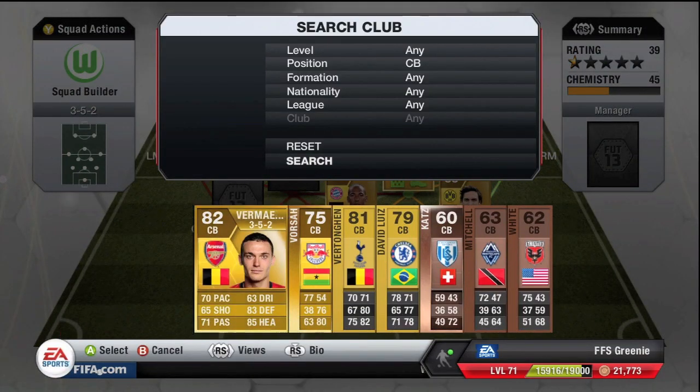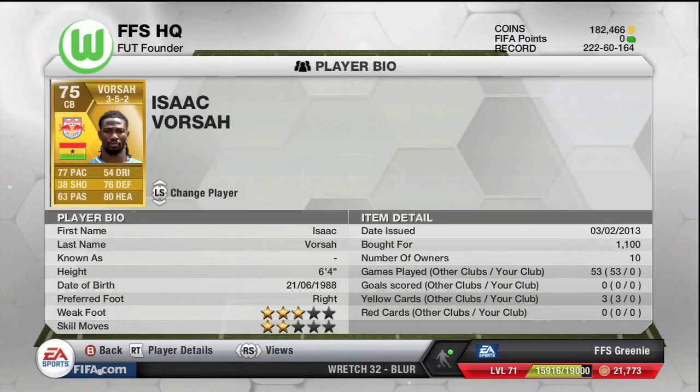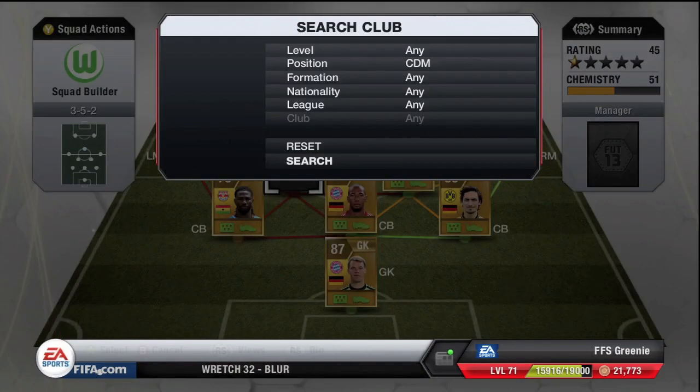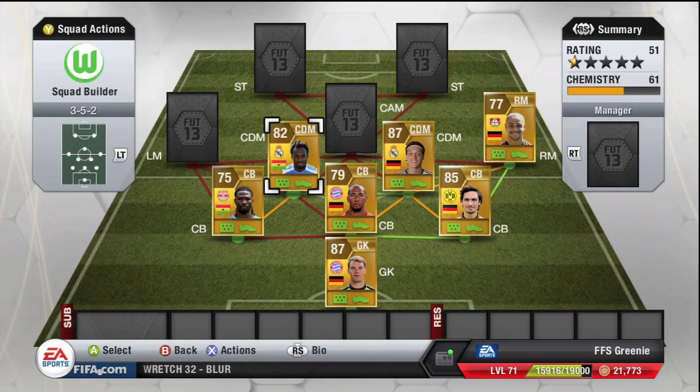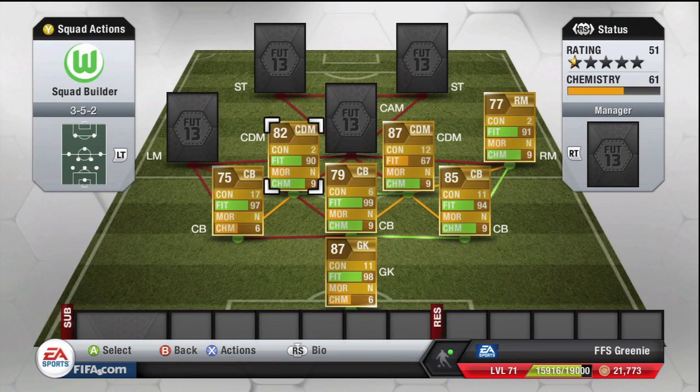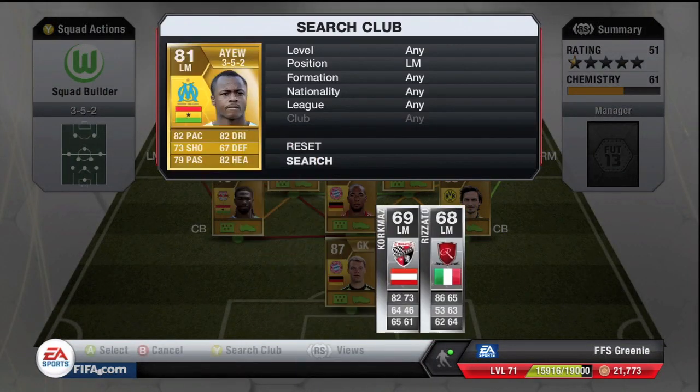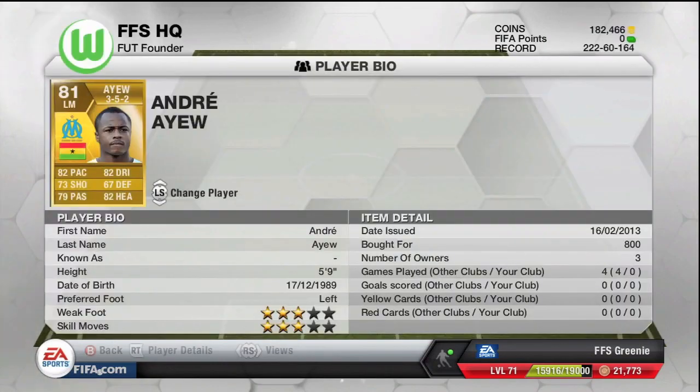Going for the Ghanaian flavor of this team, we're going to have Orsa, who has 77 pace, on the left. In the center back position in the middle we're going to have SCN, who was quite cheap. I reckon we're going to get nine chem on SCN, and hopefully get some more on Boatang when we put him in.